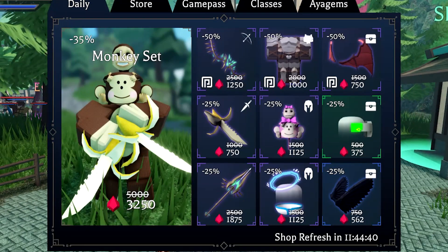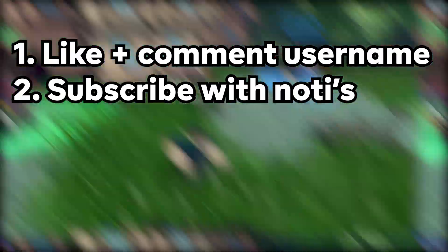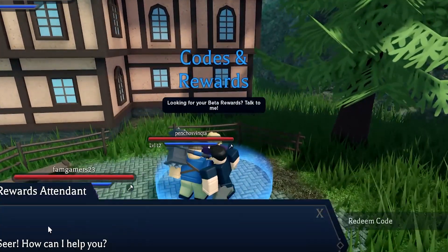Drop a like right now. If you don't drop a like, you literally just can't win. So just drop a like right here, right now. Let's see if we can hit 300 likes on this video. Let's just smash that like. Alright, go to codes right here — rewards — and here's where you can redeem the codes. Just press F right here.